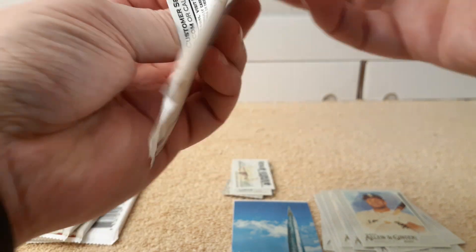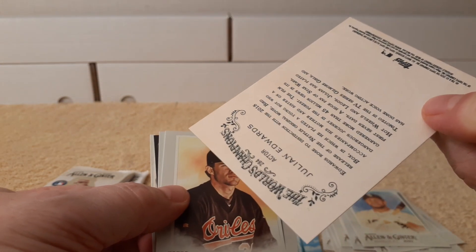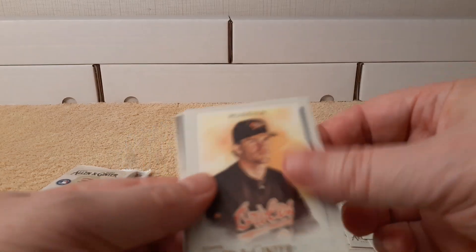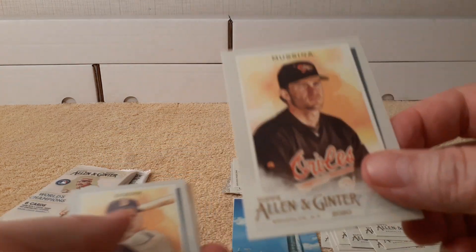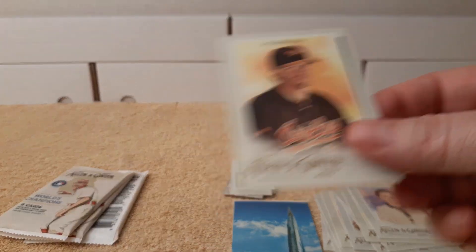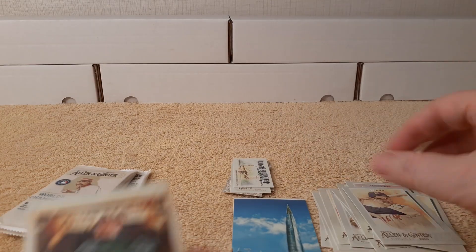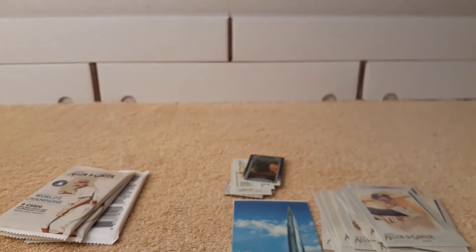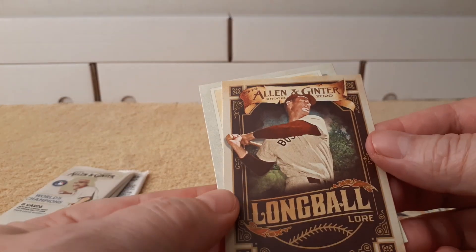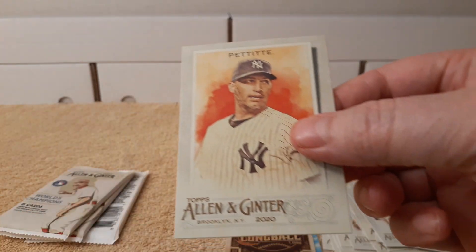Alright, last pack of the first value pack. So much for opening them nice — sometimes they do not cooperate. Julian Edwards, actor. Mike Mussina — that kind of doesn't look like him but I guess so. Bobby Doerr — Dark Card Cave. Long Ball Lore — Tim Williams, pretty cool insert.